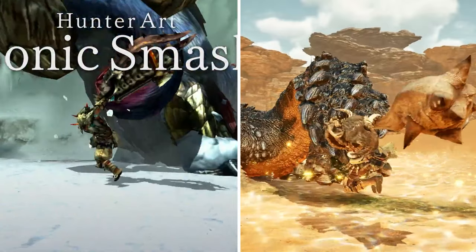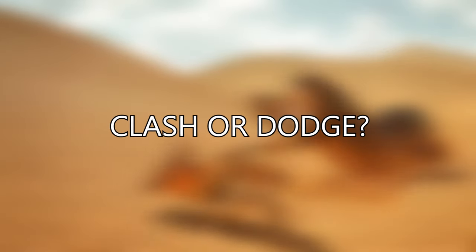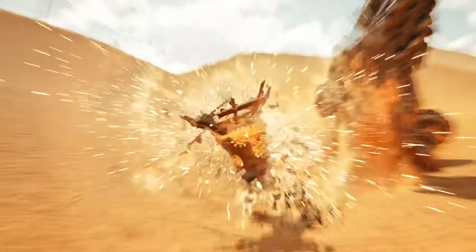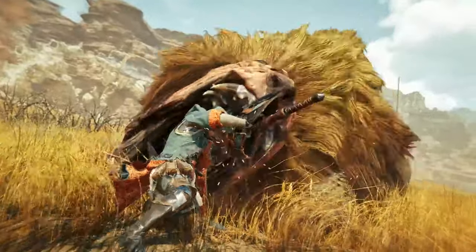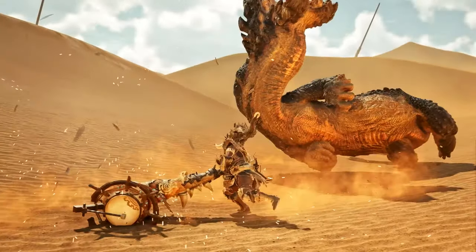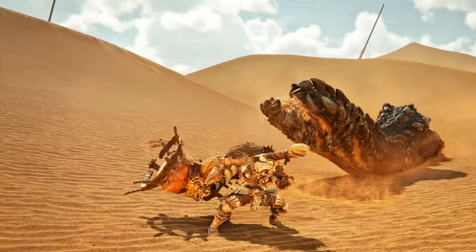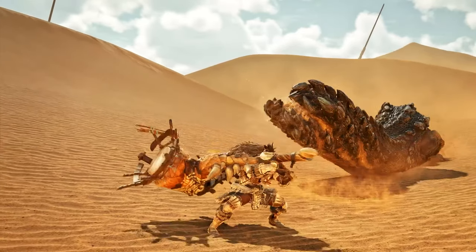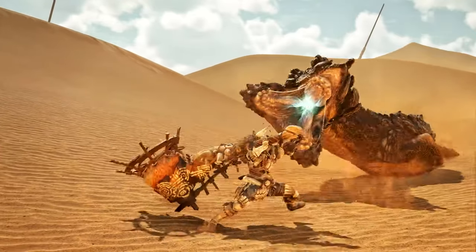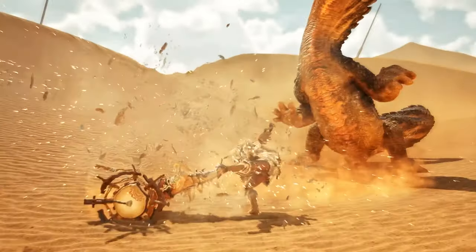Finally, we get presented with an absolute badass attack that I can't be sure if it's Hunting Horn's version of a clash, something along the lines of a Longsword Foresight, or if it's just a straight-up dodge and follow-up attack regardless of activation. The way the hunter's body glows makes me lean more towards a Longsword Foresight, but the more I watch it, it doesn't feel like a one-to-one comparison because the monster is very far from the hunter's hitbox. So maybe we're just getting something that really is just a dodge and follow-up with a massive attack that we'll have to carefully pull off. Regardless of what it is, I can tell it's going to be hella rewarding to pull off, and it adds maneuverability and positioning potential that we'll definitely benefit from.